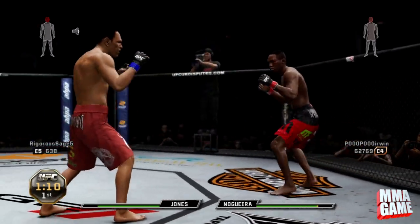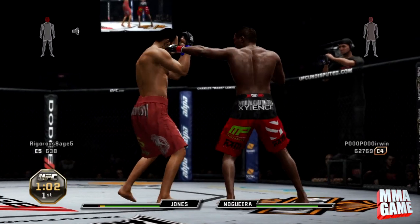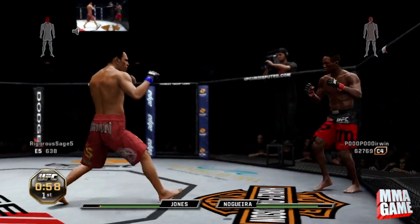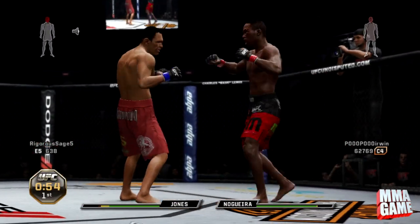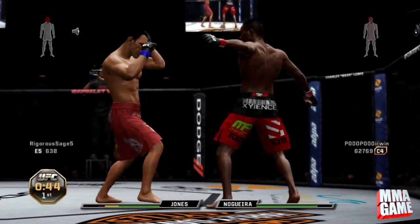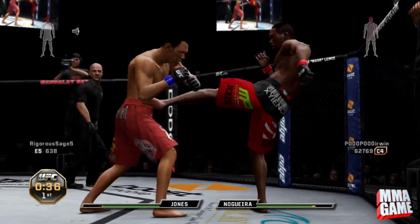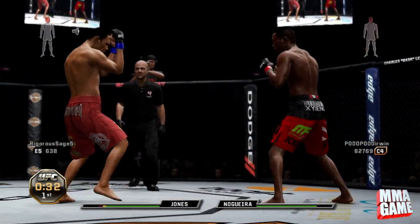That's another thing I've been getting better at — putting people up against the cage and keeping the center of the octagon. Actually, a move I just learned that Jon Jones has is when you're getting up off the ground, he can do this weird like back kick.